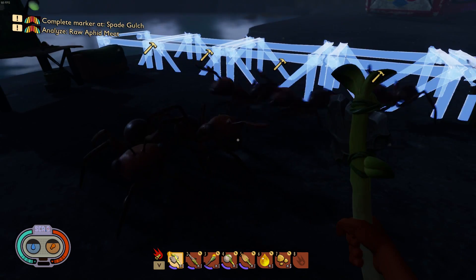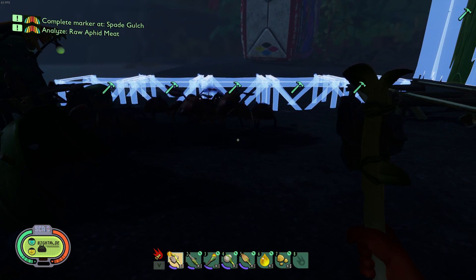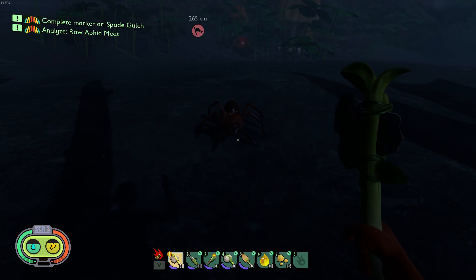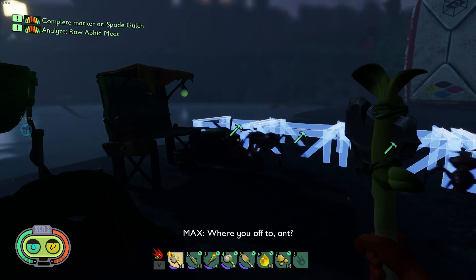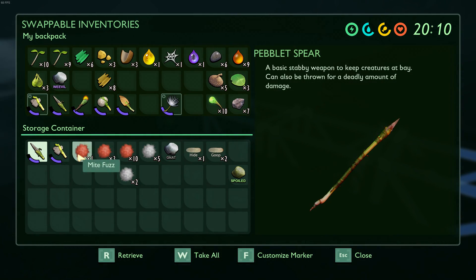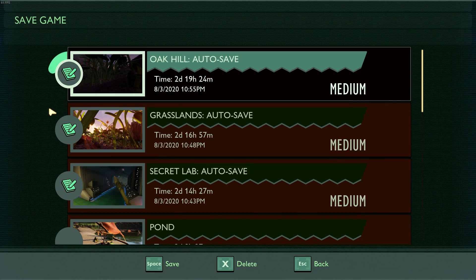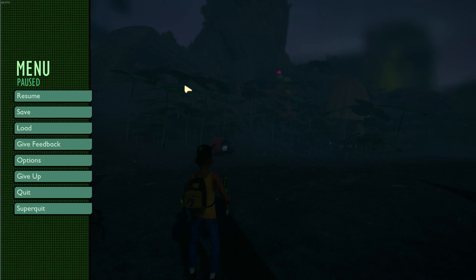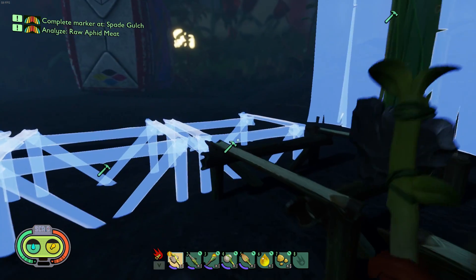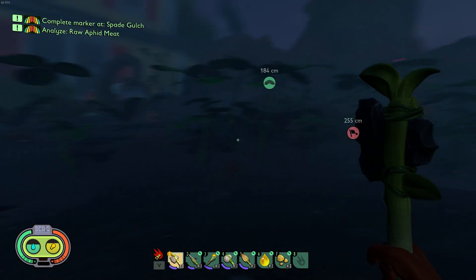Hey buddy, what's up? Holy sweet mama — I don't want any trouble, ant. We're in night mode. What are y'all working on — are y'all trying to disassemble my stuff? I don't have any food. How about y'all vanish? I don't think I have any food in here — unless you want some mite fuzz. Y'all are cool — you're not attacking me right now, so that's cool. Let me save real quick, just in case. I'm going to run back and forth and see if I can get some building done. We'll pick back up in the morning, go do some more exploring, see if we can figure out where Spade Gulch is, and see if we can kill an aphid for that quest meat.